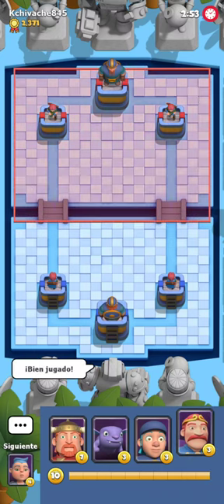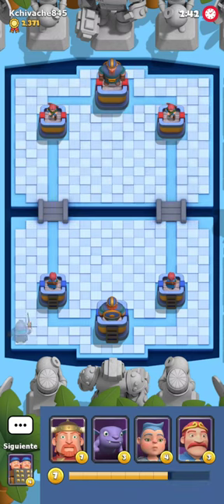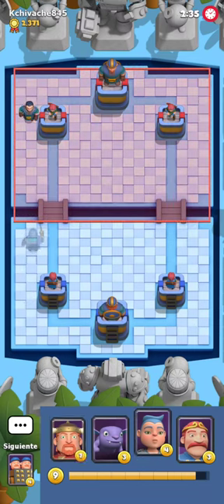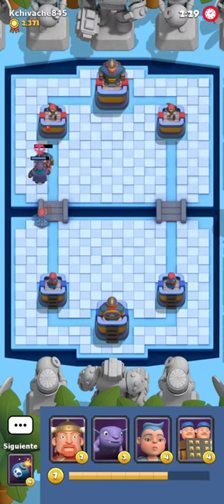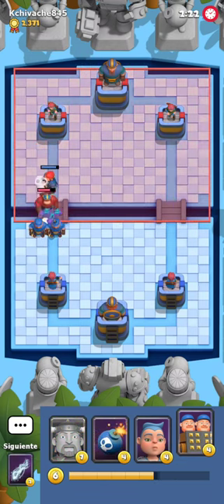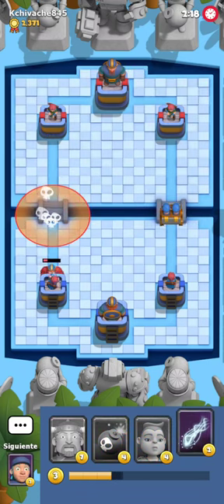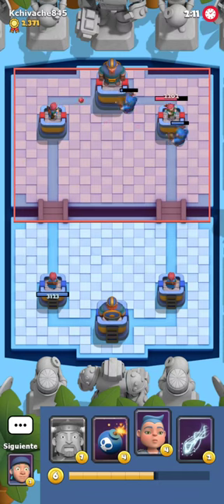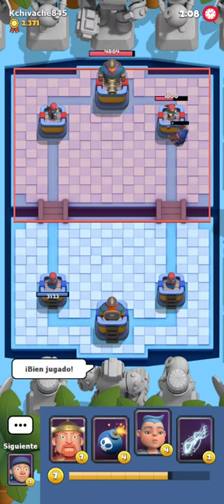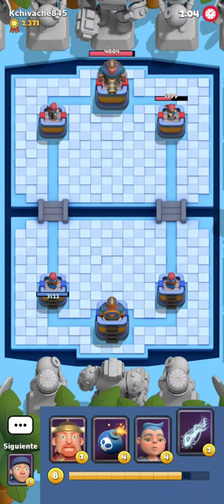Now we're gonna face Chivache, who is always playing Viking Bridge Spam, so we'll have a Viking Bridge Spam skirmish. He's not playing a perfect Viking Bridge Spam, and he's gonna wait for me to make the first move, which I don't mind. I play Ghost in the back, he plays Necromancer, and I expect him to play a Viking. I play Thief since he's not playing anything else. He plays Twins which promptly die, then Poison — definitely a bad play. He tries to activate the Viking Tower with my Twins, which was actually a very nice and creative play.